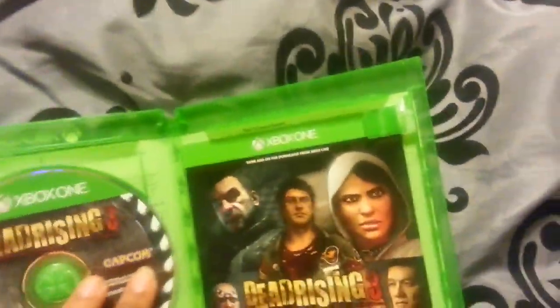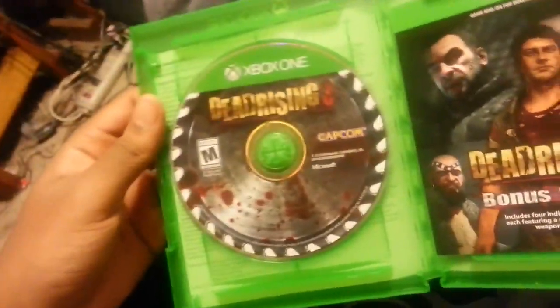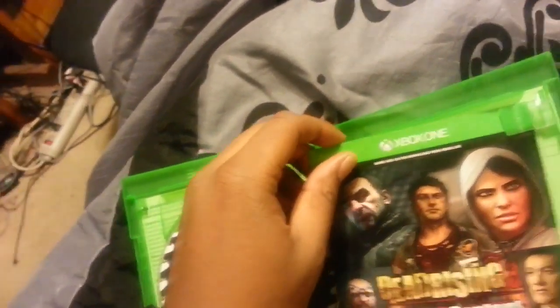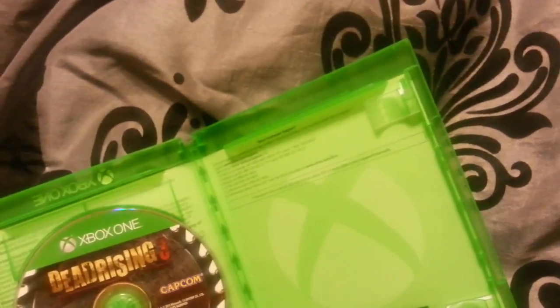Let me make sure it doesn't show any downloadable content on the disc. Nope, it doesn't. You have the nice chainsaw art, Dead Rising 3, and the Capcom logo. No manual whatsoever — they are not giving two single fucks. And of course you get all the download items. That's pretty much it for the Dead Rising 3 unboxing.